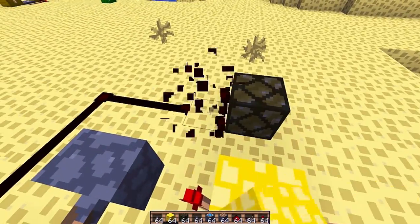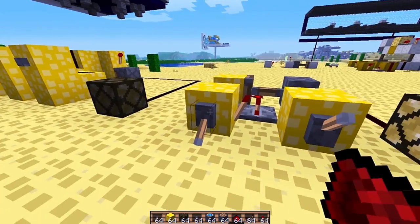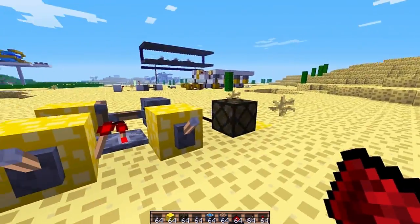Light turns on, light doesn't turn on — silly redstone. Well, that's how it's normally supposed to work; the redstone just glitched up there.